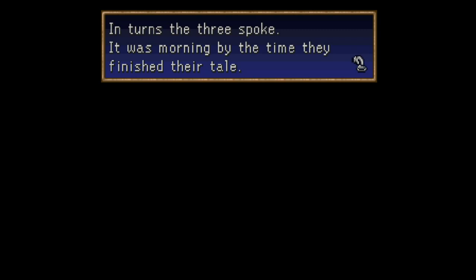In our previous video, we finally made it to Dr. Usha's research lab, and after seeing some silly scenes with Noah and a few of the scientists — namely just one and a bath, I will say no more and spoil it for you — after talking with all the various people living here at the center with Usha, we finally found the infamous doctor himself, and we just wrapped up sharing with him all of the events that have led up to this point with the three of us. So let us continue. In turns, the three spoke. It was this morning by the time they finished their tale.